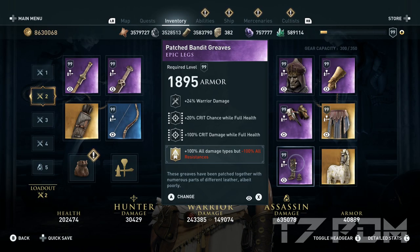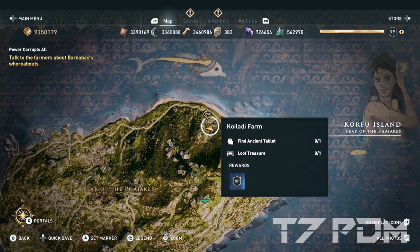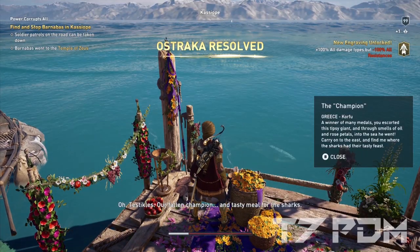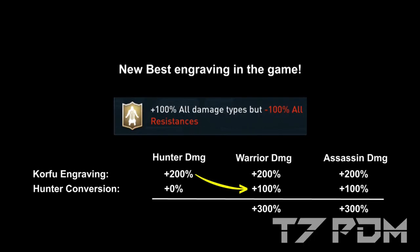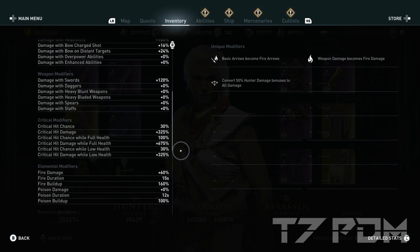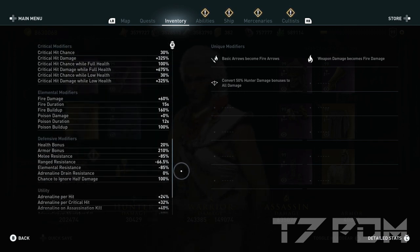Last but not least, on the boots we have warrior damage, 20% crit chance while full health, 100% critical damage, and the 100% all damage but minus 100% resistances from the Corfu DLC. To unlock this engraving, travel to Corfu Island to the Koilaidi farm and go to the northeast to collect it. The description of this engraving is actually wrong because it gives you 200% damage to all three base types and also another 100% when you use the hunter damage conversion. All this gives you total stats of 558% warrior damage, 100% damage resorts, 100% crit chance, 675% critical damage, 60% fire damage — and the 100% chance to ignore half damage will totally make up for any remaining negative resistances.